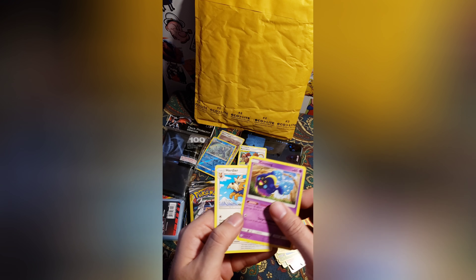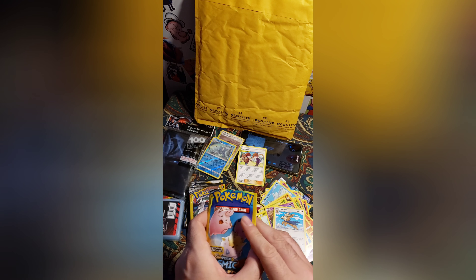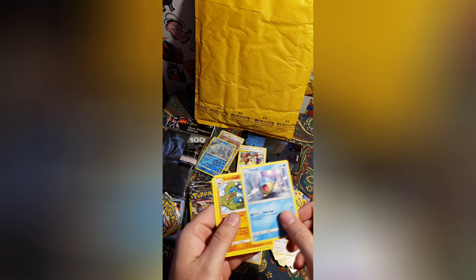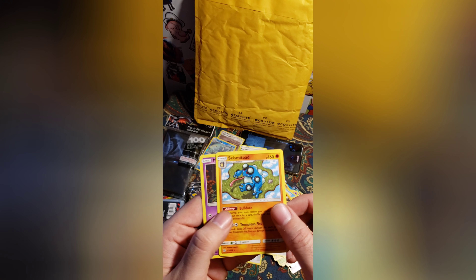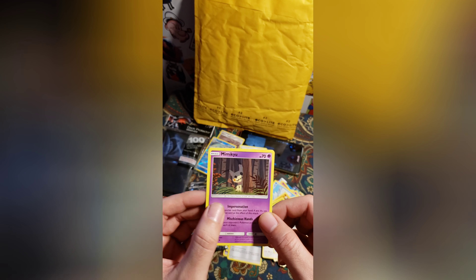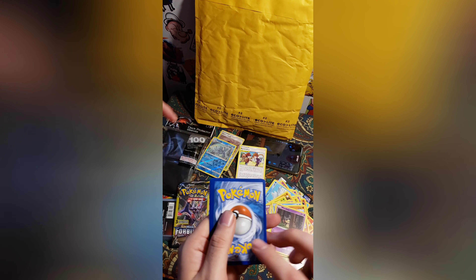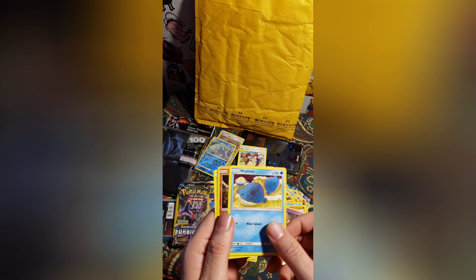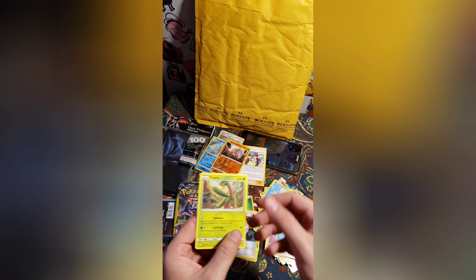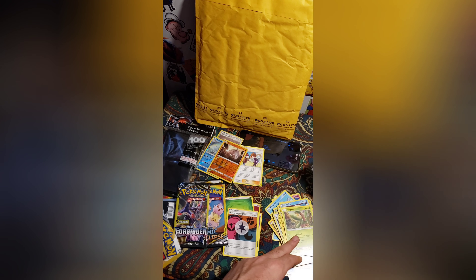Got that one, got that one already. Something's got to hit — we are blowing through these packs. That's kind of like one of my favorites right there, he's pretty cool, but nothing yet. Oh me oh my — come on, Jesus. An Onix reverse holo, that's pretty nice. That's pretty sweet — we are running through them.